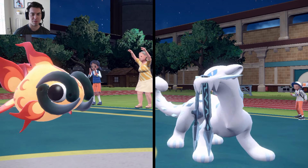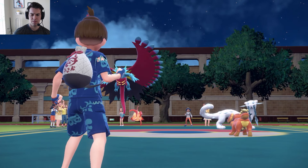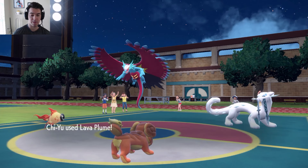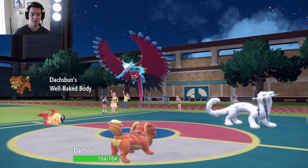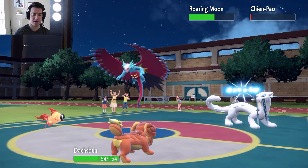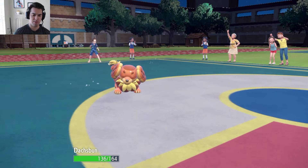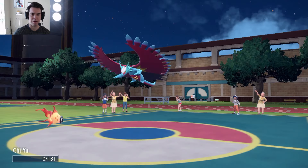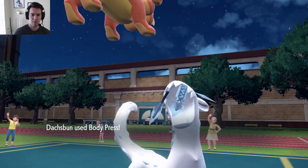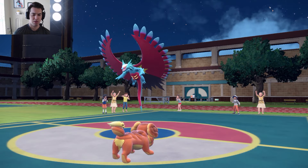If we can get to plus four defense we're in a good spot. Chi Yu can go first — they could Sucker Punch but that shouldn't knock it out. We do go first and we're at plus four now — plus four defense against a lot of physical attackers. Chi Pao comes down to Sash. Roaring Moon and Chi Pao should go next. We should be able to get rid of Chi Pao, which is huge. Ice Spinner does minimal damage. Acrobatics takes down the Chi Yu — we're stuck at plus four, but that's still pretty good. These physical attackers are going to have a tough time. We finish off Chi Pao.